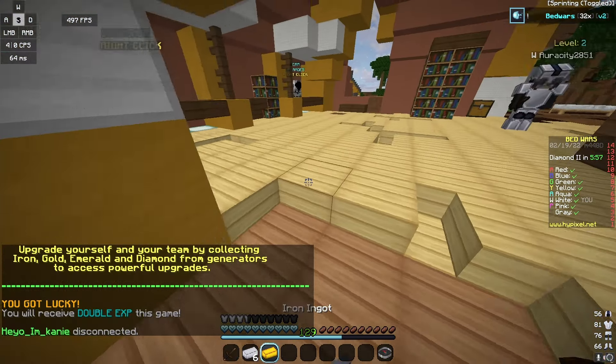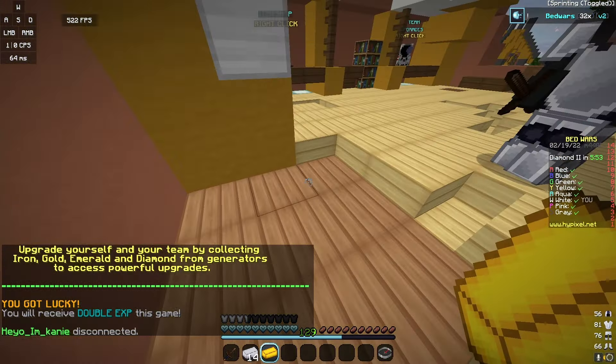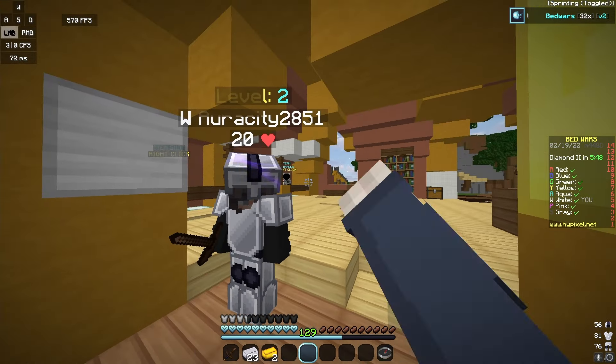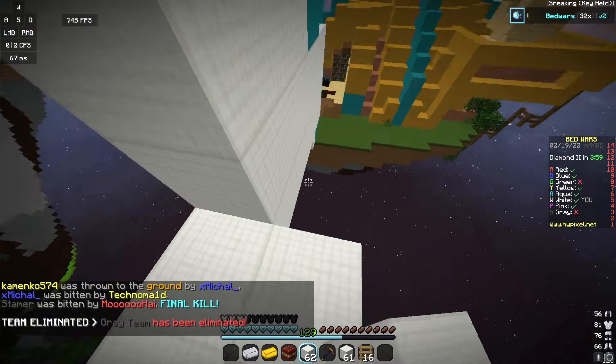Walk backwards to the generator right here — this is where you get resources. Come here, and this is where you get resources over here too. You stand in here and then you use these resources to buy stuff from the item shop. Are there like generators near the middle? Yeah, there's ones on the side.